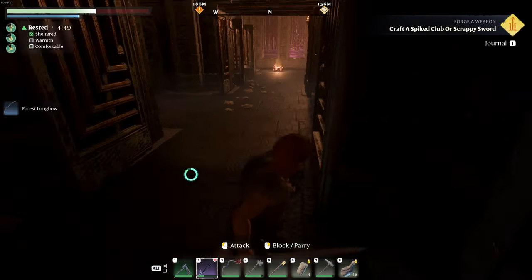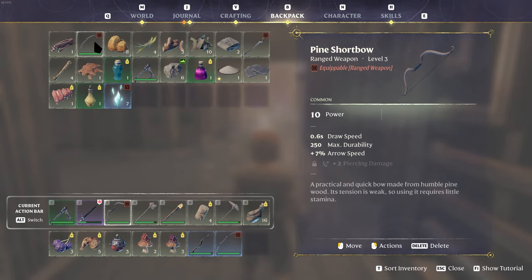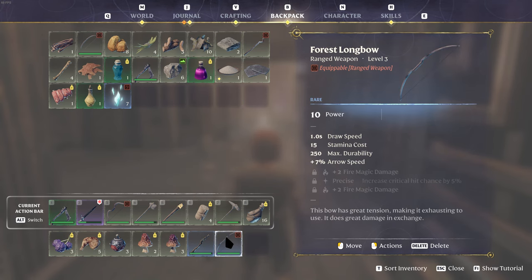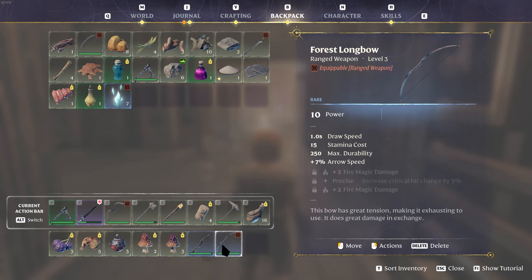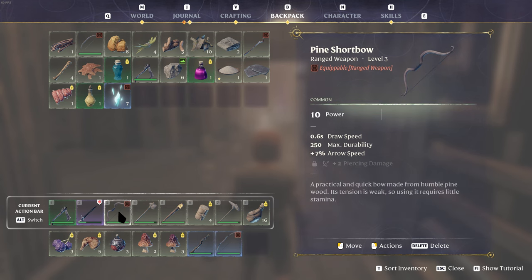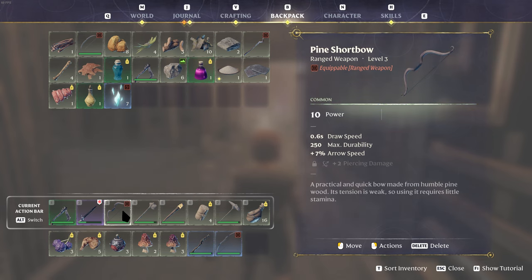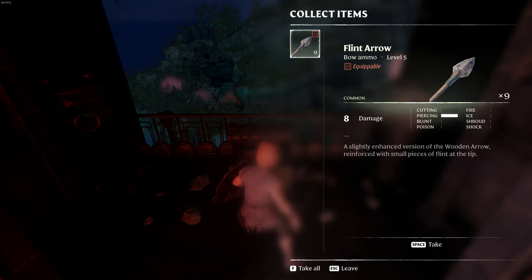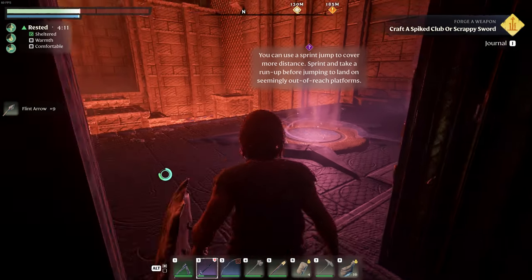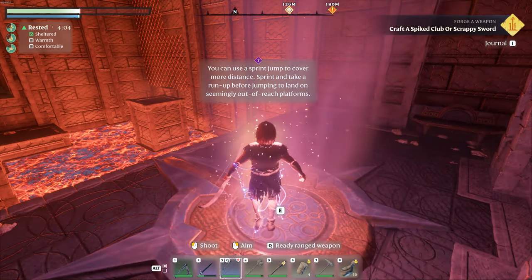Forest longbow! Let me see how worth it you were. The one we're using is 10 power — the forest longbow is 10 power with 0.6 draw speed, 250 max durability, stamina cost 15, plus fire magic damage, increased critical chance by 5%, and 2 fire damage. So you're a little better. And I didn't even open the chest the first time I made it over. Let's head up to the next area and see if we can do this without dying again.